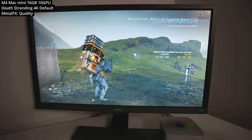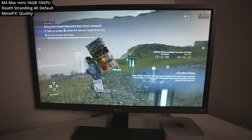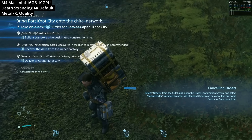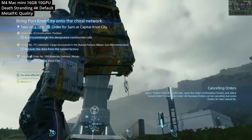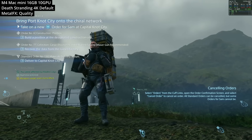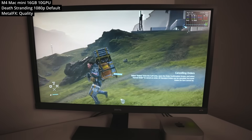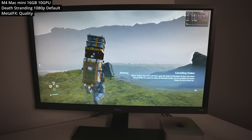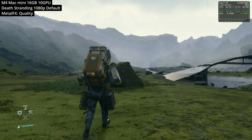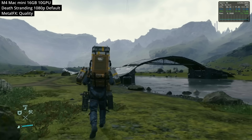First up, we're looking at Death Stranding — one of the best optimized AAA native Mac ports currently available. We're running this at 4K default settings with Metal FX set to quality mode, so we're using a little bit of upscaling to help hit about 35 FPS. For a more playable frame rate, I recommend running this at 1080p. Here, running on the default graphics preset with Metal FX set to quality mode, we're getting a very decent frame rate of about 80 to 90 FPS.